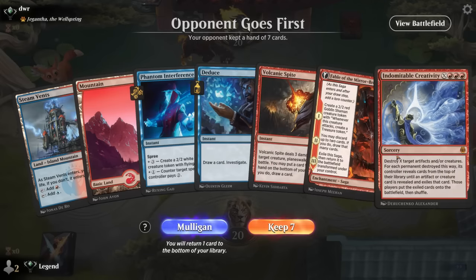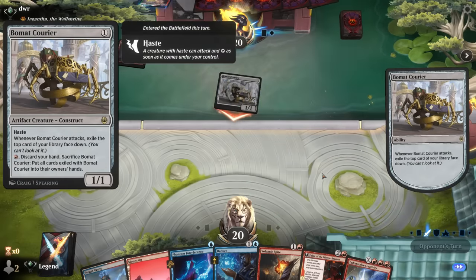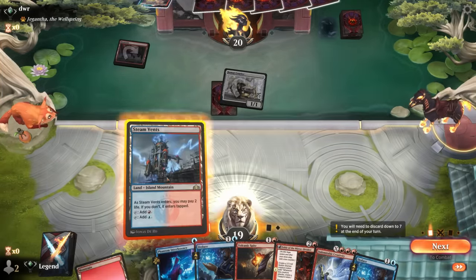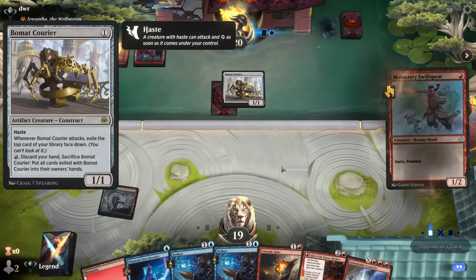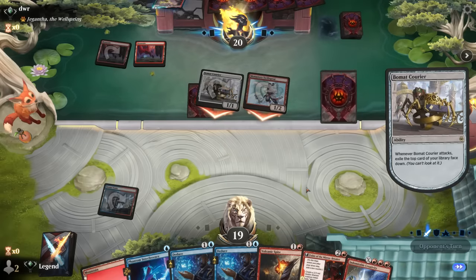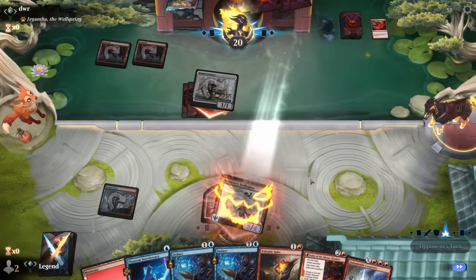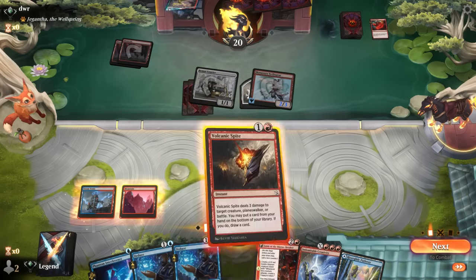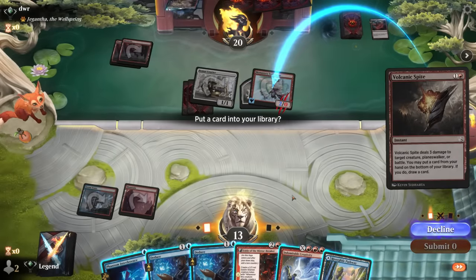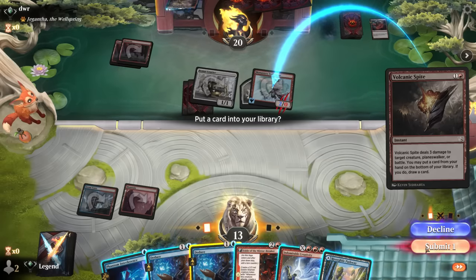Game seven — on the draw with a keeper but no one-mana interaction against a Gigantha deck which could be aggro. We see Bowman Courier — going to be a little behind on board. We've got all the tools to combo off. Bowman Courier can accumulate card advantage, and mono red usually tries to empty their hand fast. We might want to main-phase Volcanic Spite to avoid prowess on Swiftspear. Either Deduce or Interference gets cut. I'll mostly be tapping out main phase, though Fable makes enough tokens to enable Creativity.